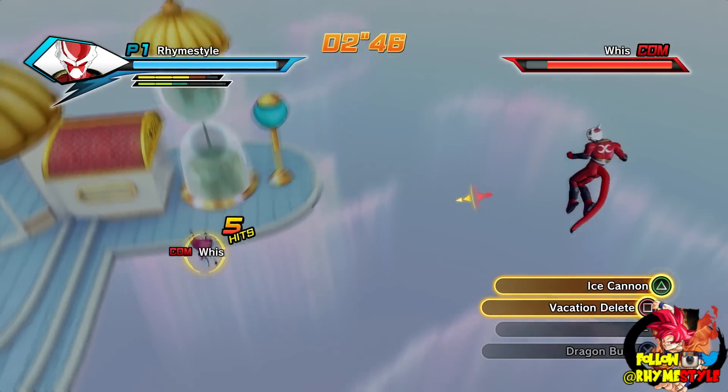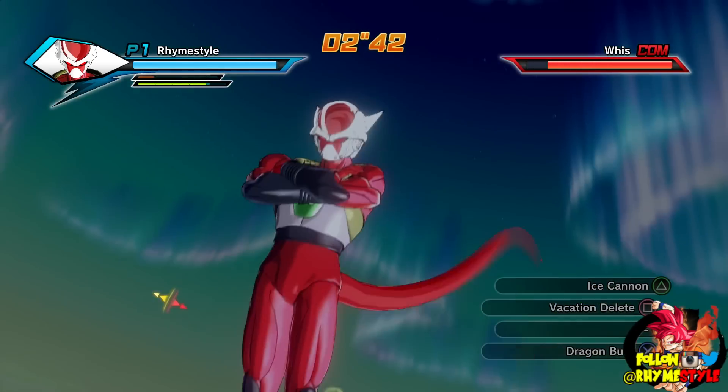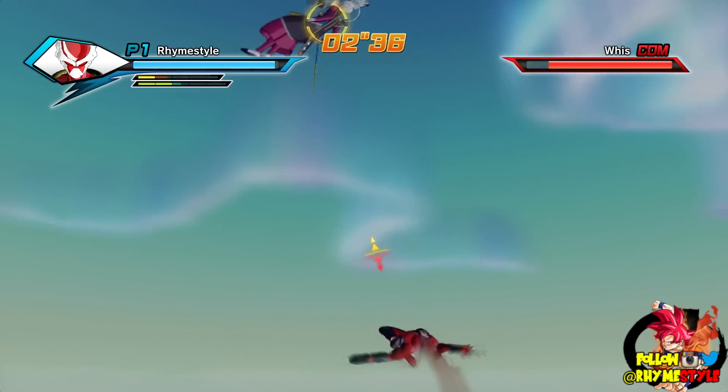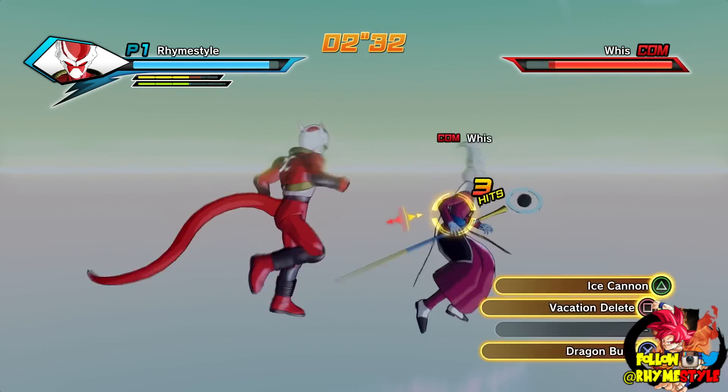Let me show you Ice Cannon if I can pull it off. Now the problem with Ice Cannon is it's really easy to dodge. Let's see if Whis is smart enough to run away from it — oh he is! See what I was saying? It's super easy to dodge. Let me try to pull it off again. Ice Cannon is from DLC Pack 2 — it is Ice Shenron's move.